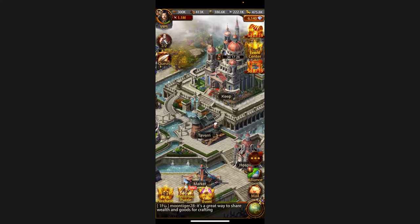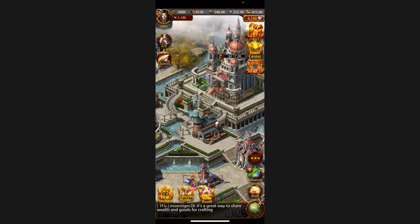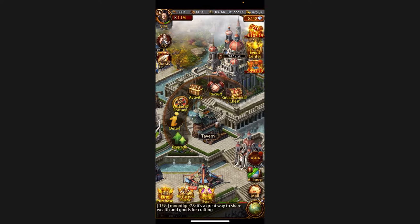Today I'm going to go through the Tavern — that is this building right here at the center — and talk about generals. The Tavern is the building where you get a higher number of generals as you upgrade it. Generals are important because they lead your troops and your army, and different generals have different buffs. A buff means any boost that a specific general has — like sometimes one general has a boost for troops and another general might have a buff for resources.